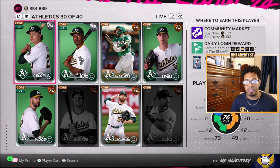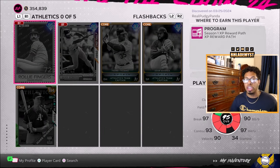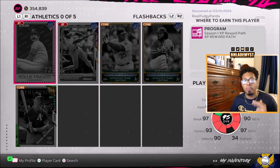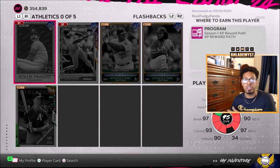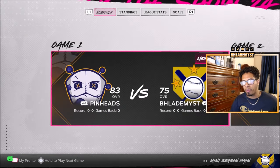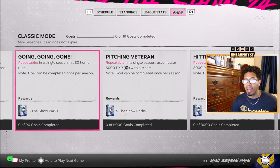As of right now, someone is all the way up to 585,000 experience. If you go to the Athletics and their Flashbacks you will see that Rollie Fingers has actually been discovered by Real Pudgy Panda, discovered today the 25th — so he will most likely be the first one to discover all of the diamonds along the reward path.